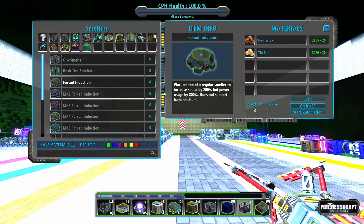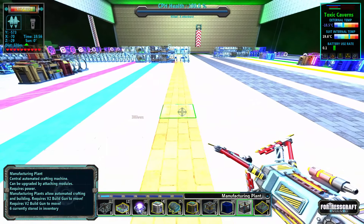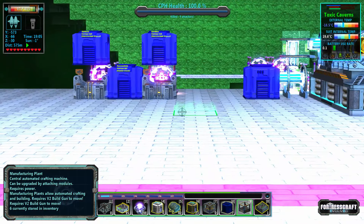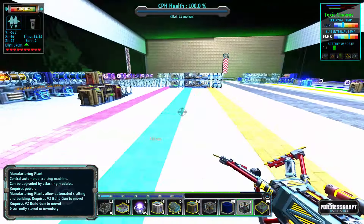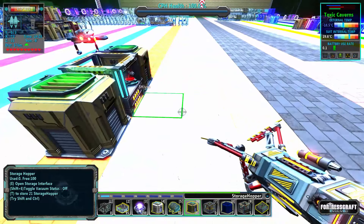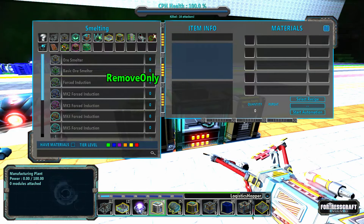First things first, let's get the first step done. I've got the manufacturing plants going on already. These need power, so we're going to need supplemental power over here for each one of these manufacturing plants. There's one manufacturing plant — let's get some hoppers around that. This thing is going to automate these, so we need tin and copper input and then an output. I'll use a logistics hopper for the output set to remove only, and this one's going to be add only.